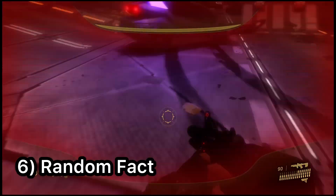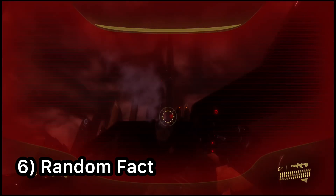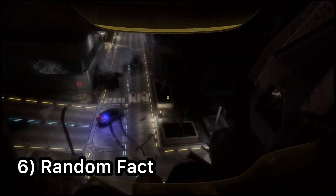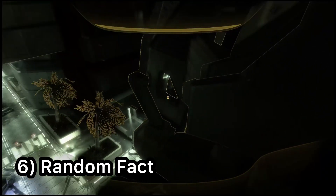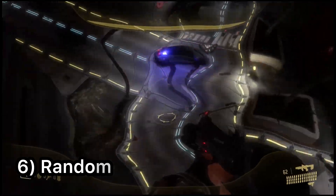And finally, the sixth fact: in Halo 3 ODST, you can get right back into your ODST pod as it works just like a vehicle. I'm using the Acrophobia skull for this, but if you get back into the pod, it allows enemies to start their patrols, meaning they are able to see and start shooting at you while you are inside your ODST pod.